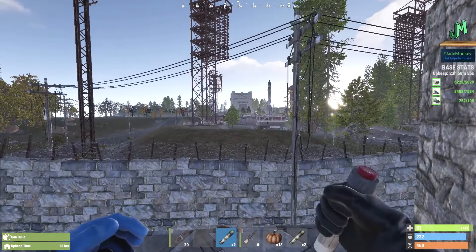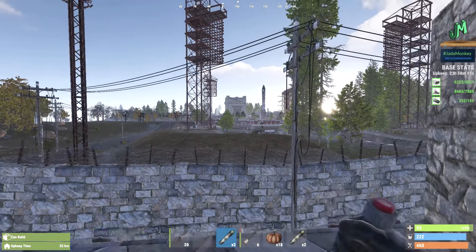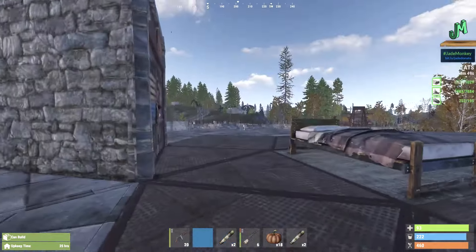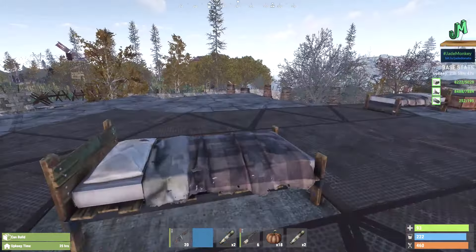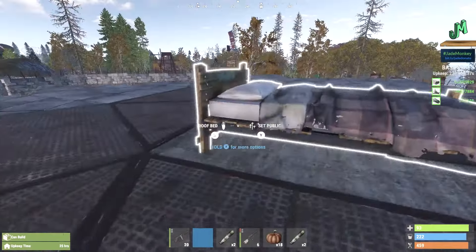I'm going to go ahead and link the launch site no keycard video now in the upper right-hand corner, if you want to go check that out. So yeah, this is different. This is the glitch. So if you're here and you're like, hey, I want to get that high-end loot, that red card loot, that top-tier stuff — not just the launch site here, but the puzzle on top of the actual structure itself. And this is a glitch.